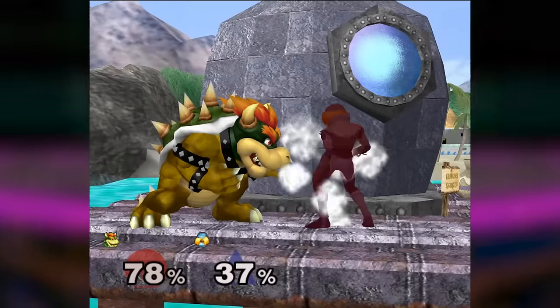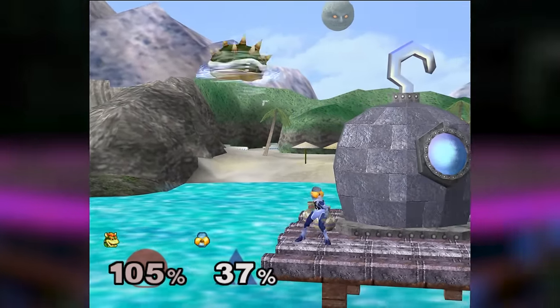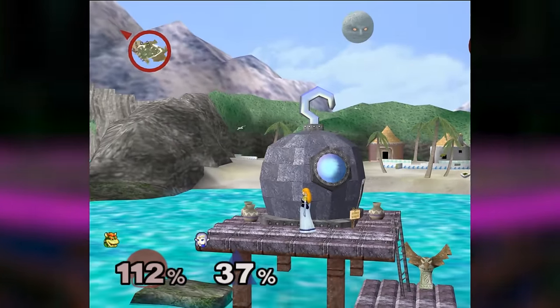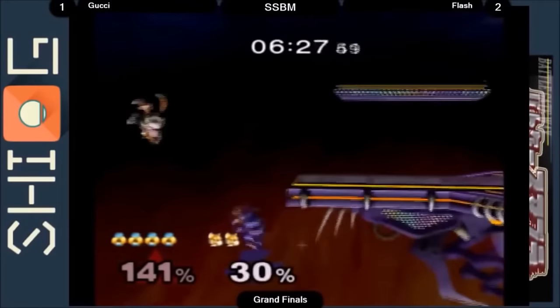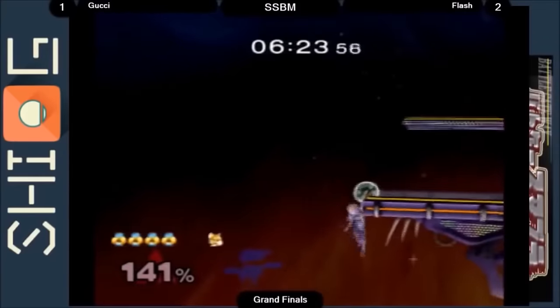Most people believe that Nintendo designed Sheik to be a damage dealer and have the player finish off her opponents by transforming back into Zelda, as Zelda's KO moves are much more powerful in comparison. However, Nintendo clearly did not account for the fact that Sheik's edge guarding tools would be more than enough to finish off opponents on her own.